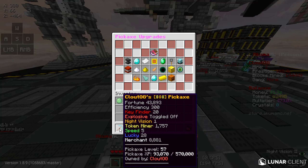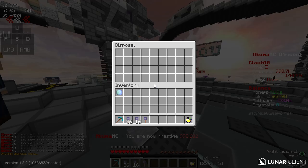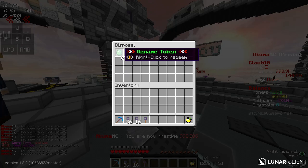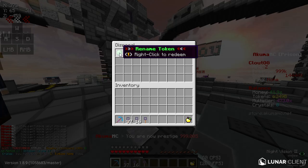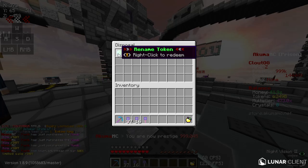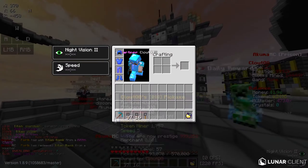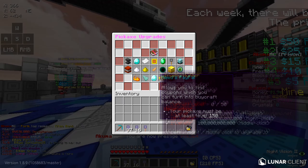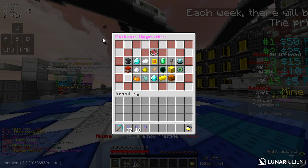Right-click on your pickaxe — hotbar slot 1 is your personal pickaxe and you can't drop it. Pressing Q does nothing and you cannot place it in the trash either. You can't move your pickaxe at all. Just know this is your personal pickaxe and you cannot drop it, give it away, or sell it. The only thing you can do is upgrade it, so right-click and it will pop up with the pickaxe upgrades GUI.